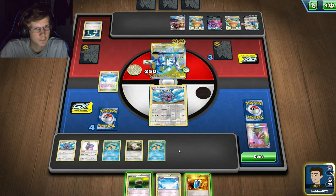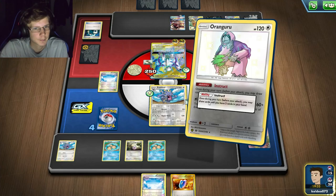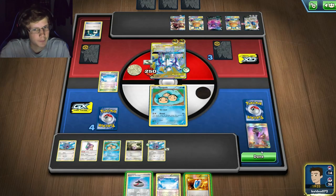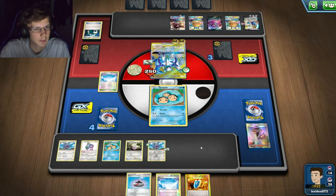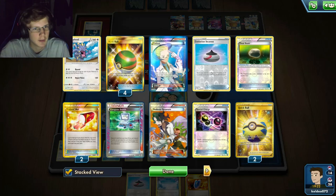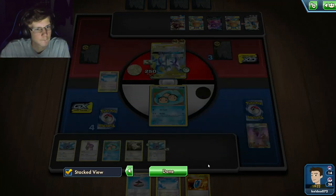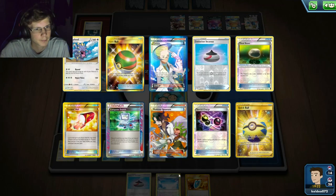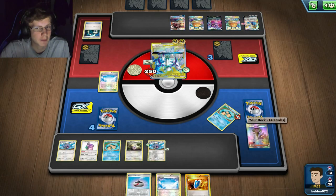That may do it. I'll put the Float on this guy - I just need this energy. Didn't get it, so now I have to retreat on the Float. He could GX now - he still has his GX left but he still has to kill two of my Pokémon. He's gonna GX. All my energy in the discard - feels bad. Wait, so four prizes. He just GX'd but he's gonna keep hitting me.